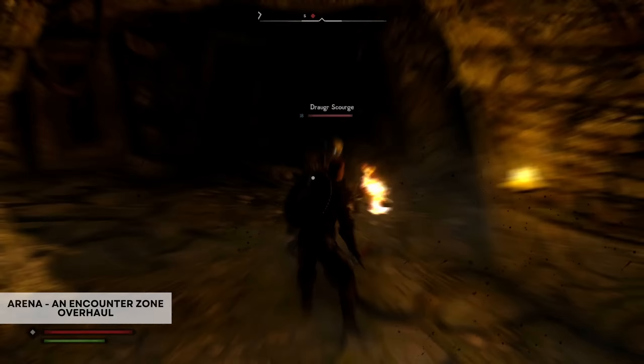Encounter zones also have upper limits, so for example Bleak Falls Barrow's upper limit is level 20, so if you enter at level 30 the dungeon will only be set to 20. Each dungeon also has a leveled list and enemy multipliers that determines how the encounter zone will be populated, essentially creating more varied enemies inside a dungeon ranging from easy to hard and very hard. An example would be the Draugr level list, ranging from a normal Draugr encountered from level 1, a restless Draugr from level 6, and so on until you encounter a Draugr Deathlord at level 40.